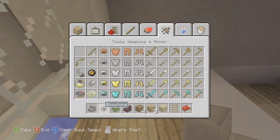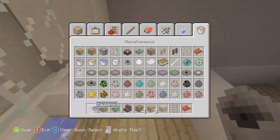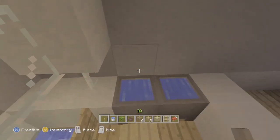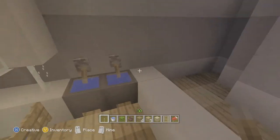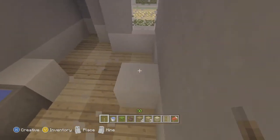The sinks are easy to make — put down cauldrons, fill them with water, and add levers on top. Something I'd recommend that I didn't do: put glass panes on top of the levers, then stone slabs on top of the glass panes — it'll look like a mirror. I didn't do that in mine but it'll look nice.